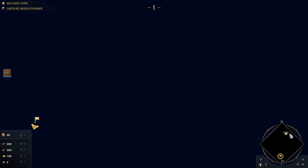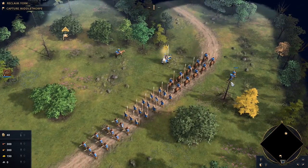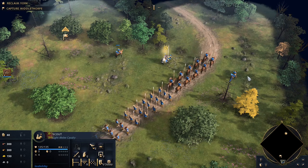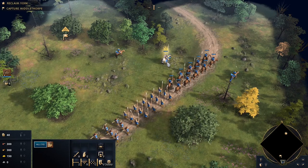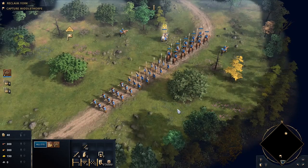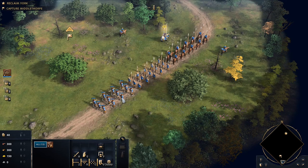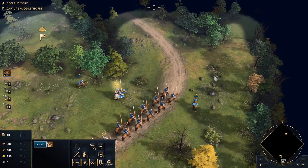Alright, so we're due to capture Middlethorpe. York is our star objective — reclaim York, that's our ultimate goal. First thing I want to do is set up hotkeys. I'll put my scouts on one, cavalry and the king on two, scouts on three, and archers on four. Let's just send our scouts ahead a little bit and put them in a staggered formation to see what we're dealing with.